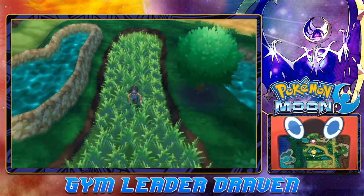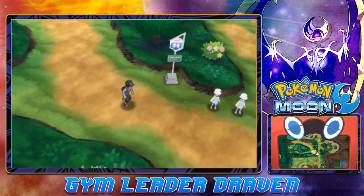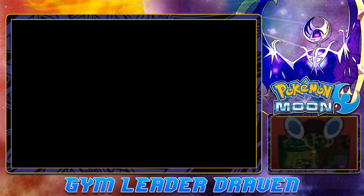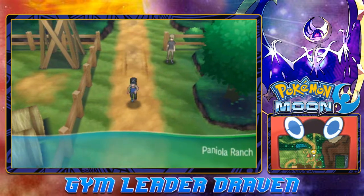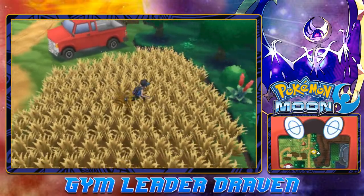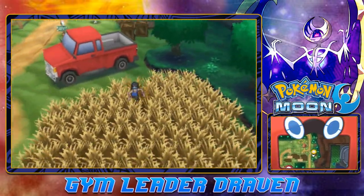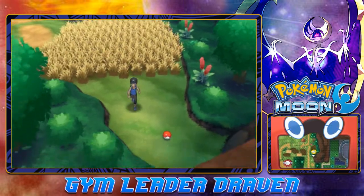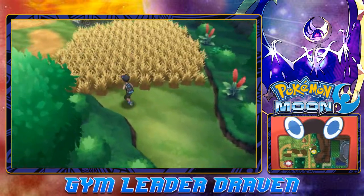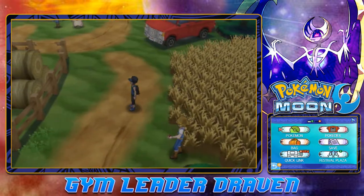We're just gonna focus on the important parts, and that is getting to the next town. The next place we have to go to is Route 6, where you will actually find some Pseudo-Woodo blocking the way. But since we are back in Pinolia Ranch, you'll be able to find something right here. We grabbed ourselves a Heal Ball, which could be used for catching a Pokémon. And there is a Pokémon Trainer waiting for us.